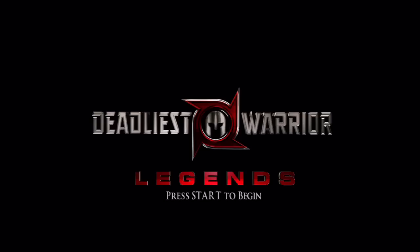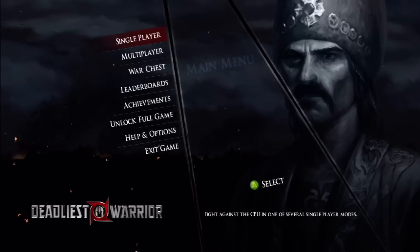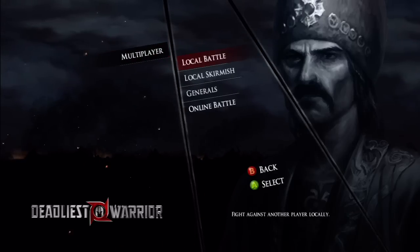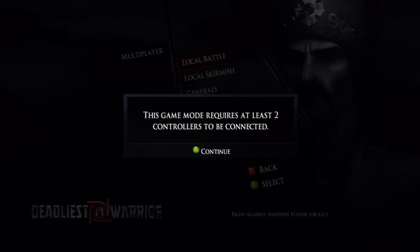Hey, this is Dan and Bob from gigaboots.com, and welcome to our quick play of Deadliest Warrior Legends. Oh, this is going to be a classic in the making. You can pick up controller two and we can fight — we can do that. Okay, I guess we'll do that then. All right, that sounds fun.